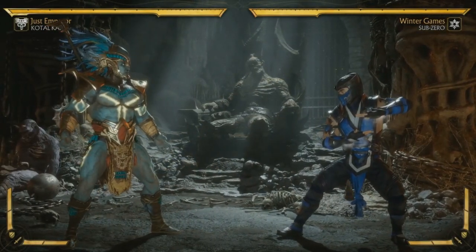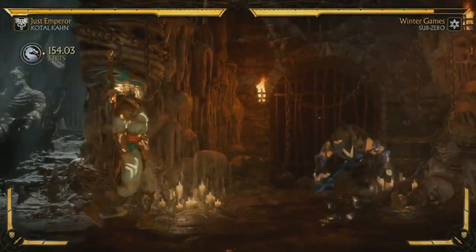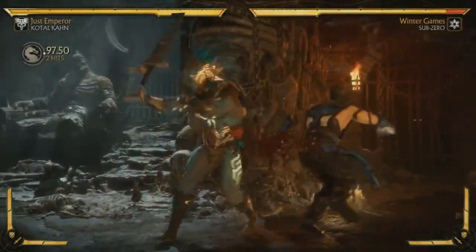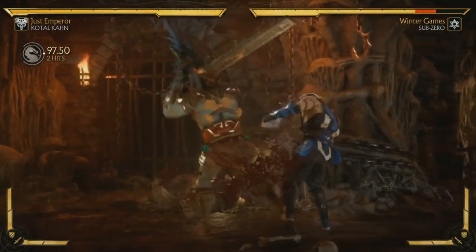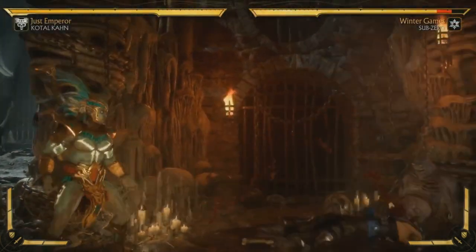Let's start off with his gameplay. He has a lot of really good strings in the mid-range. Back 2-2-3 has a ton of range and ends with an overhead. 4-2, he uses the butt of his sword and advances a lot before going into it. He's got a big boot, a big leg — it's like sweet chin music.